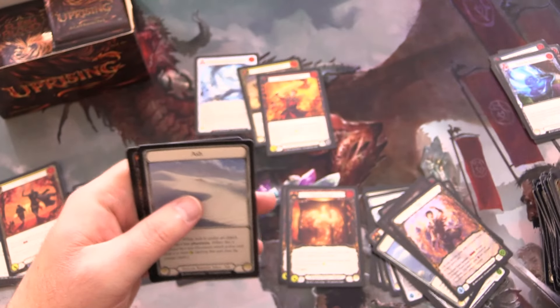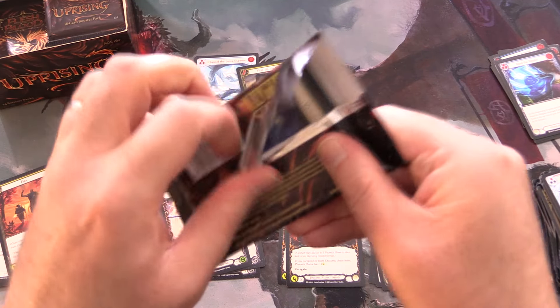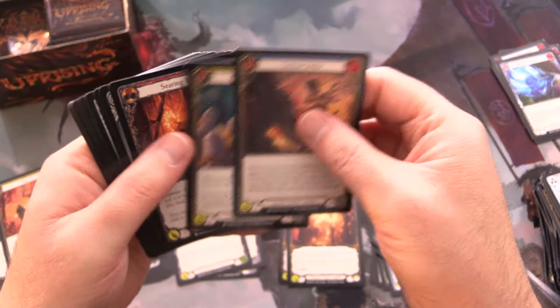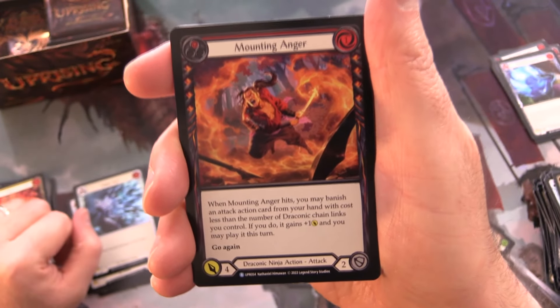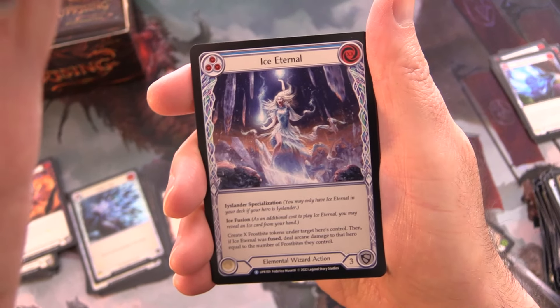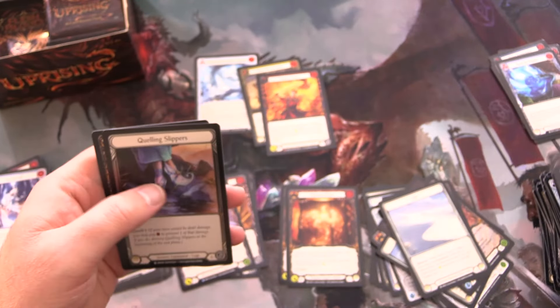Ash Ashwing as well. I think this was one of the more popular sets — least popular according to my metrics is Bright Lights, which I suspected. We have Mounting Anger and Ice Eternal — foil Blaze Headlong, I like the foiling on that one. Anything with fire in the background is really going to pop.